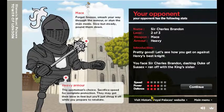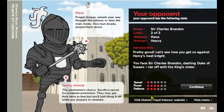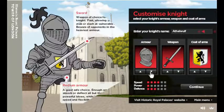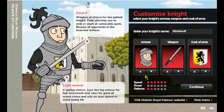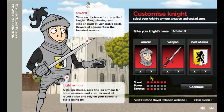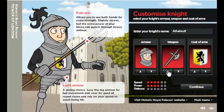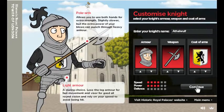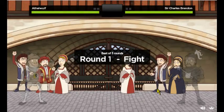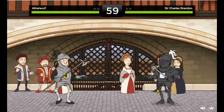He has a mace and he's wearing heavy armor, so he's got 1 speed, 3 defense and 4 power. So because he's mainly power, I'm going to do the light armor with the pearl arm and go straight into the next battle.